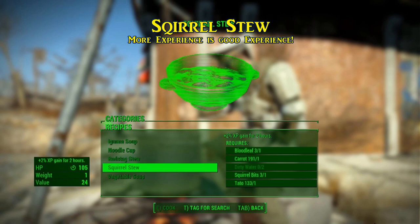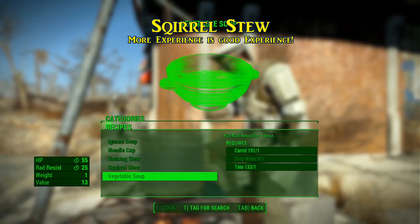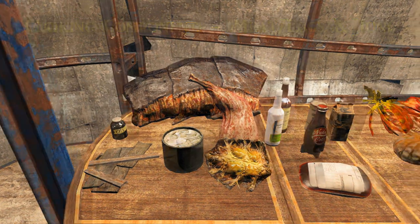Some soups, like squirrel stew, can increase your experience rate by 2%, which doesn't seem like much but really does add up if you keep it going. For beverages, roasting, and soup components, you're going to want the meat, plus wood and oil for some things. You'll need wood for items that are on a stick, like iguana on a stick or squirrel on a stick, and oil — like cooking oil you can find in kitchens — for others.